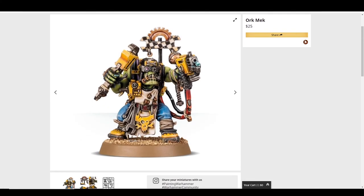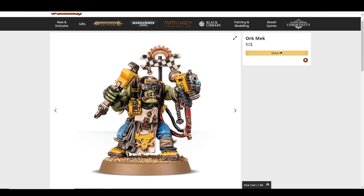The Ork Mek is okay, but he's $25. You can probably just convert a guy from spare bits — he won't have all the wrenches and bolts, but you can basically make this out of any Boy, or a Loota or Spanner from the Loota Boyz kit, and nobody will care. If you really want this particular look, pay the $25; otherwise you can make one for free.